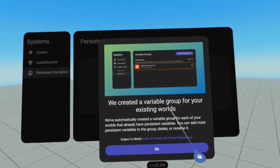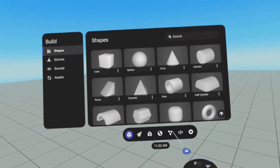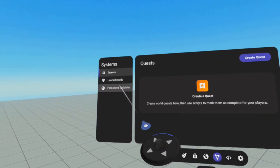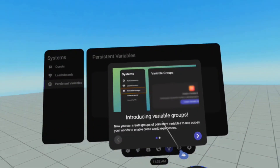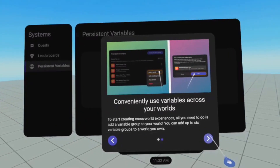They've started by taking your entire world's persistent variables and moving that into its own persistent variable group for that world. The next crazy part is you can use that persistent variable group in your other worlds. So if you have, say, Murder Manor, and then you create Murder Manor 2, you can use the same persistent variables there — like, 'you did this over there, now you can do this over here' — and it could unlock a whole separate wing of the house, or whatever you want to do.